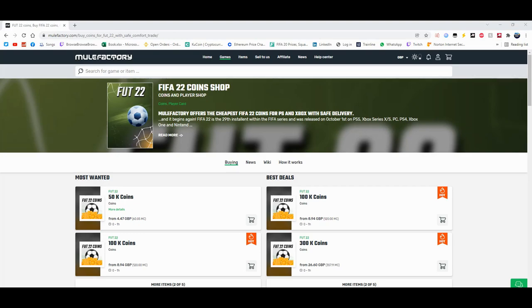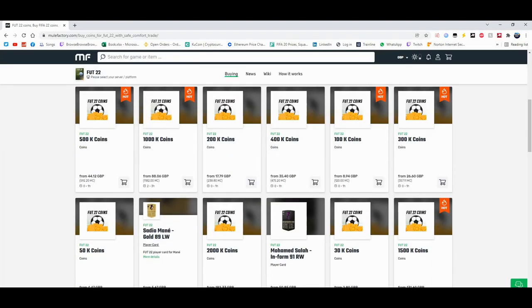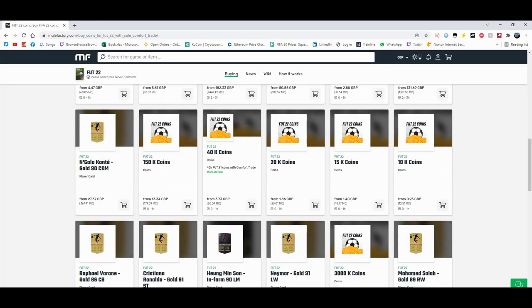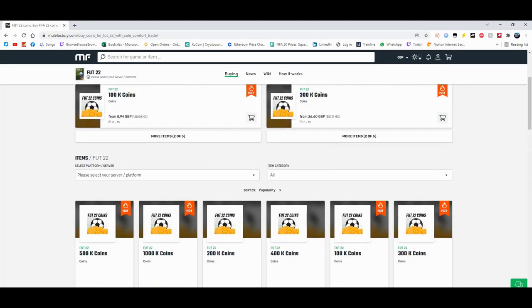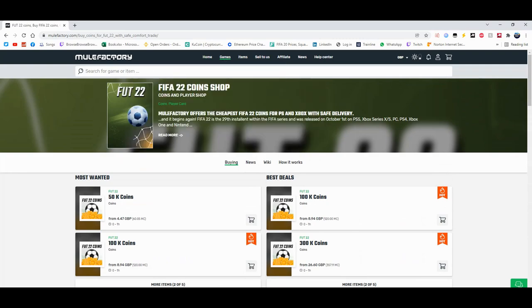For the cheapest coins on FIFA 22 guys, check out MuleFactory.com and use the code EWINFIFA at checkout for a discount. You can see they do loads of different coins, they even sell players and do comfort trades. It's 100% safe and legit. There's loads of different things and they also do other games as well. There's a link in the description guys, check it out down below.